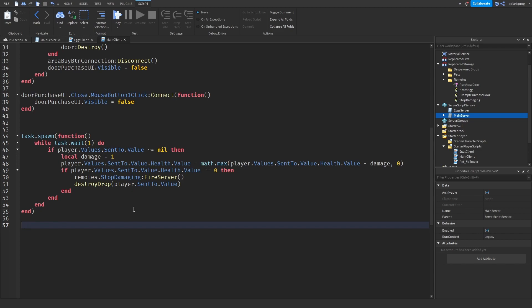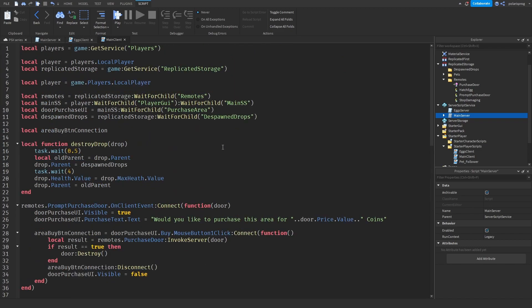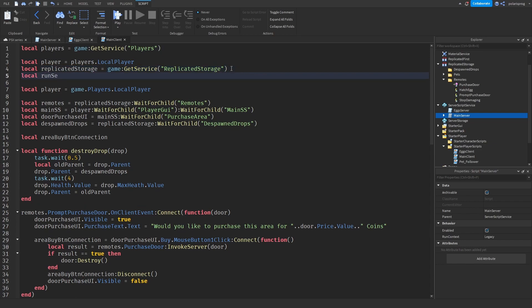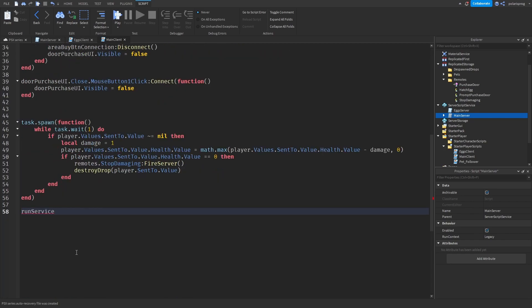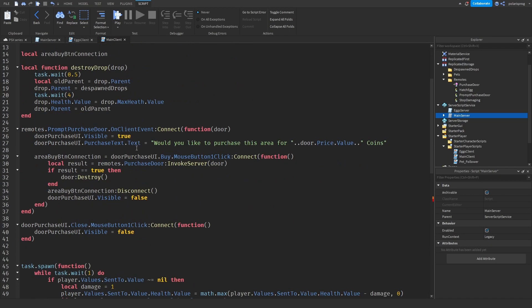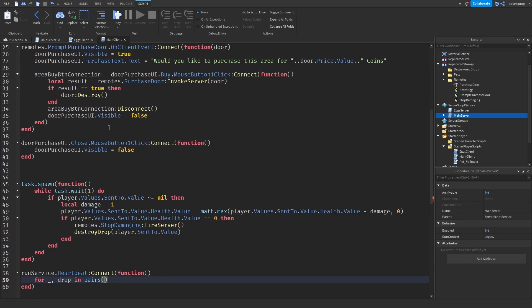Now I'm going to enter my main client script again. We don't have a reference for RunService, so local runService is equal to game:GetService('RunService'). In here I'm going to do runService.Heartbeat:Connect(function(). For underscore, drop in pairs of drops — we need workspace:WaitForChild('MainFolder') and workspace:WaitForChild('Drops'):GetDescendants().